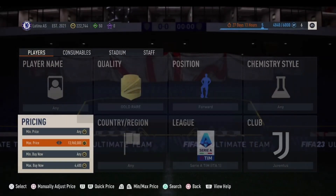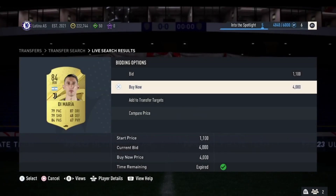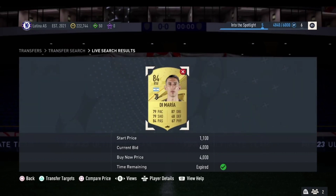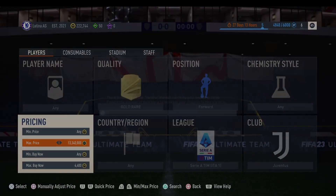A D. Maria popped up for 4,000 coins — that would have been over 500 coins profit just from that one trade. If you keep doing this you can make a few thousand coins. Let's move on to the third method.